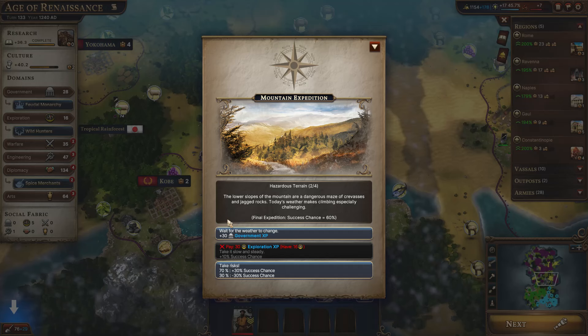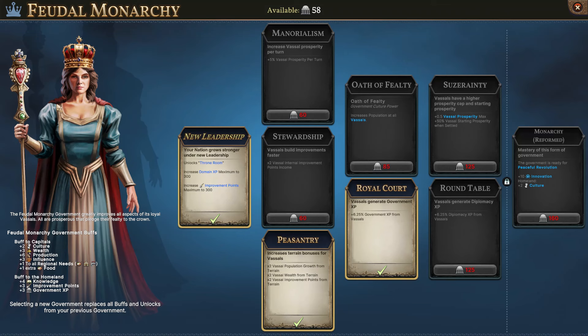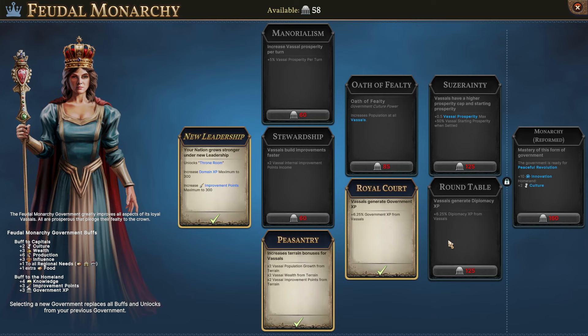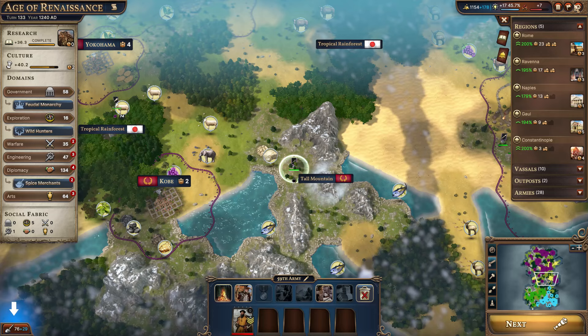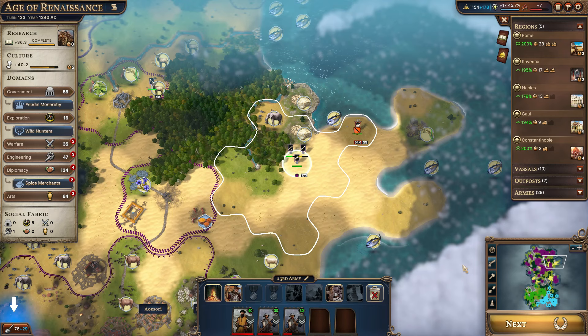It'll take six turns to get over to here. In this case I think we're going to take the 30 government XP. The diplomacy XP from the vassals at 125 would be helpful too, but I think you really need to get this one. Maybe we should go ahead and get that before the other, just because it takes so long to save it up. Let's go ahead and get this so we'll start ticking up the prosperity per turn — yeah, I think it would be wise to go ahead and get that.